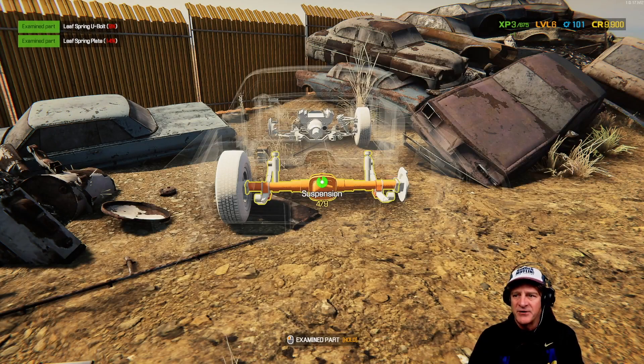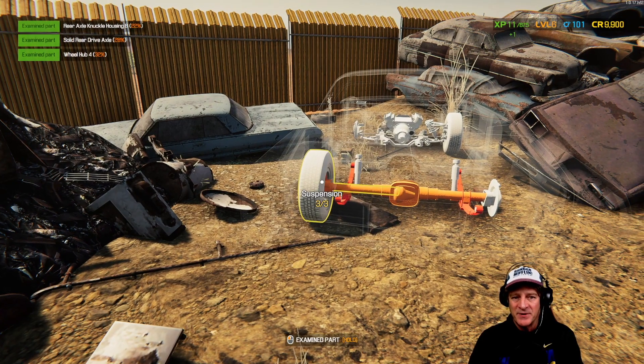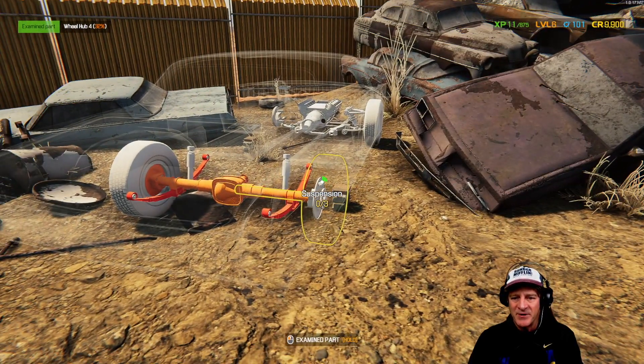I found another junker and just by examining it we got up to level six, so we're picking up some experience points here. It's kind of pricey — 500 credits just to visit the junkyard — but we'll play around with it. We're having a good time here.